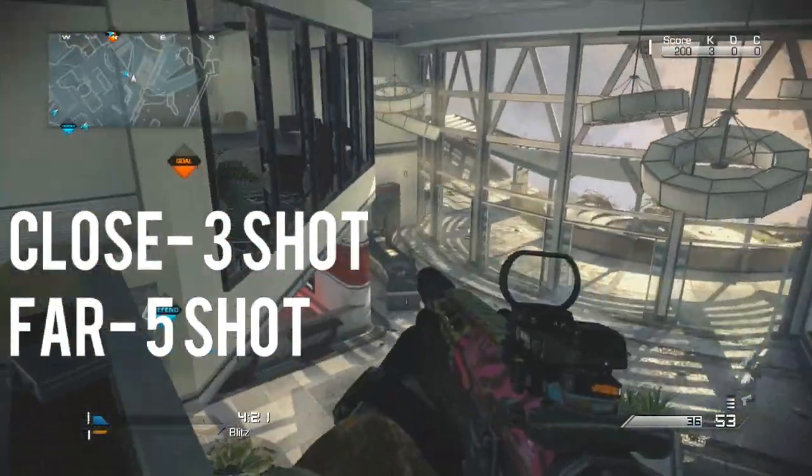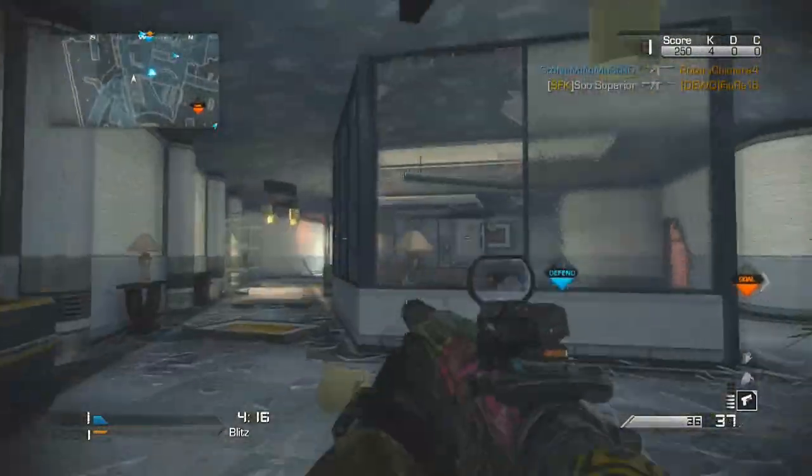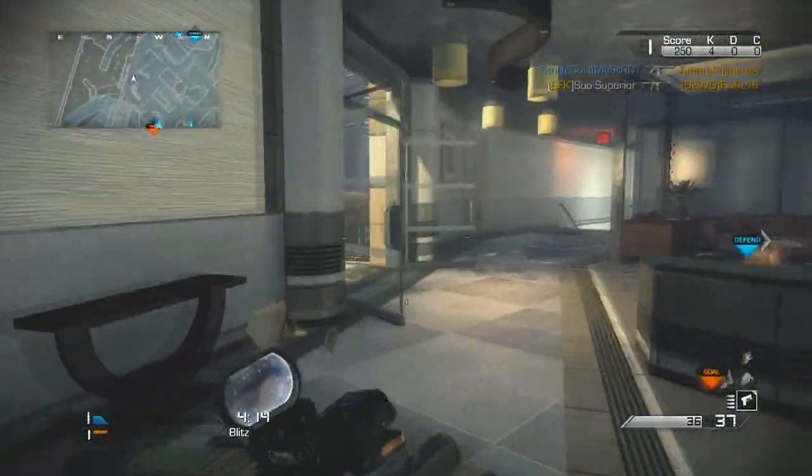Once you get past 44 meters the damage drops off quite significantly and it's going to be about a five-shot kill, which seems like a lot but comparatively speaking to a lot of the other assault rifles, it's pretty average.